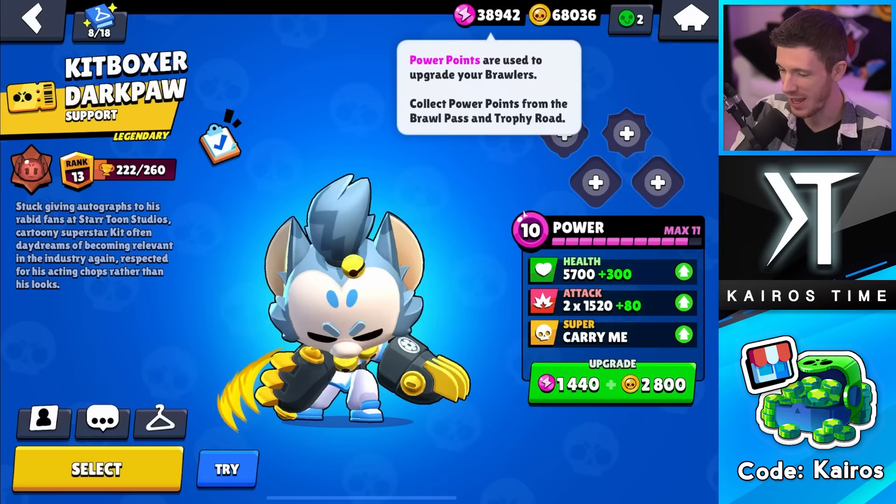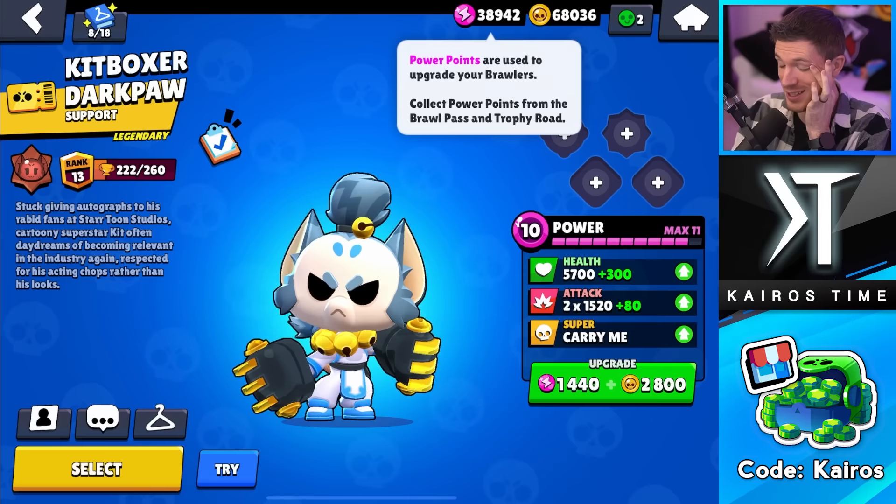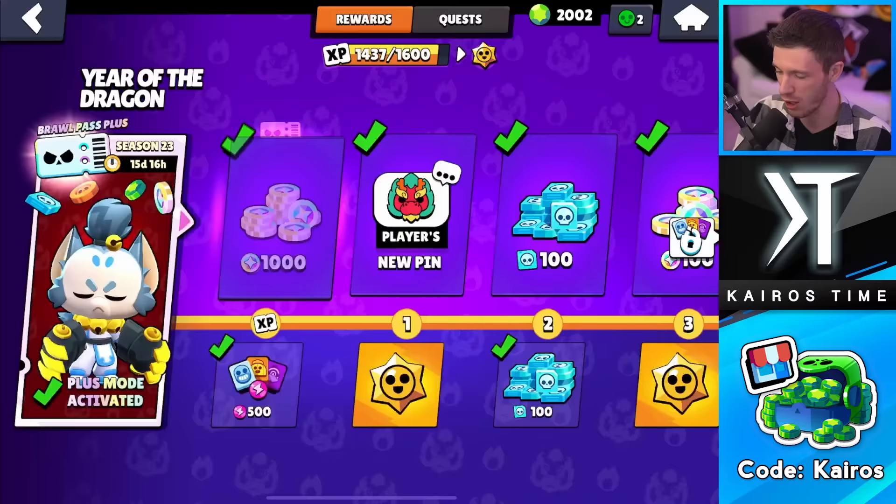Buying these offers has put this account on the fast track. We're spending more money but getting resources at 5x and 4x value — meaning even a 200% extra offer isn't worth buying because it's not as good as what I'm getting every single day. We are racking up coins and Power Points, and we'll be spending these at the end of the season after opening all our Star Drops. We have 22 Star Drops with 15 days left in the season.